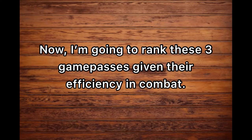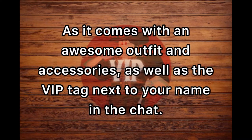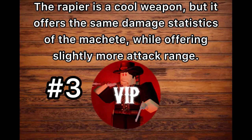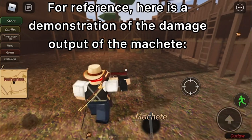Now I'm going to rank these three game passes by their efficiency in combat. I think each of the passes look good aesthetically, but if aesthetics is your main preference I would suggest the Blood Money outfit, as it comes with an awesome outfit and accessories as well as the VIP tag next to your name in the chat. For combat efficiency, I will have to give third place to the Blood Money Game Pass. The Rapier is a cool weapon, but it offers the same damage statistics as the machete while offering slightly more attack range. Here is a demonstration of the damage output of the machete.